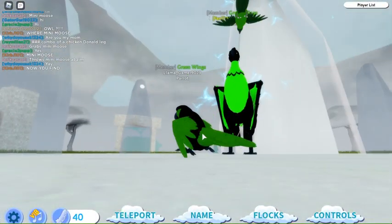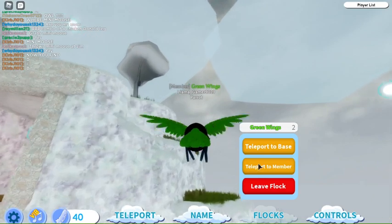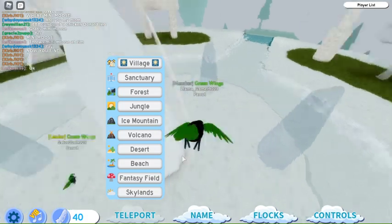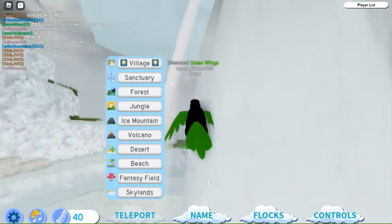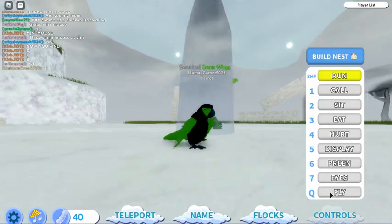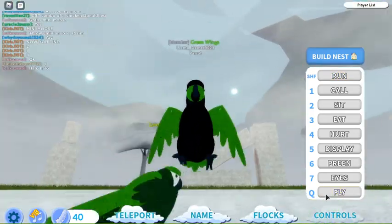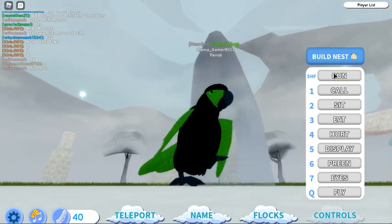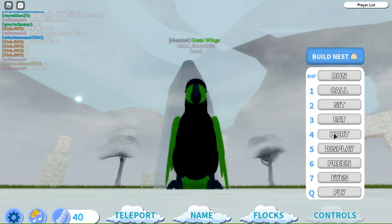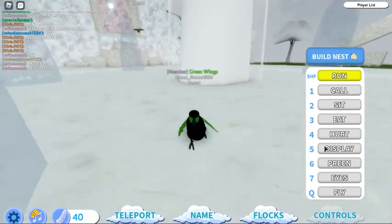He's the colors green and black — oh wait, he's left. Okay, let's teleport. Sorry guys — how to make a nest, and how to fly: you press Controls and if you're on a computer you press Q, but if you're on an iPad you just press Fly in Controls. You can also run with Shift. There are options like Call, Sit, Hurt, and Display.